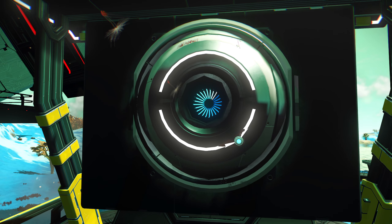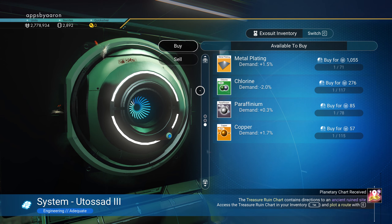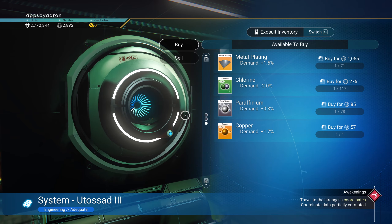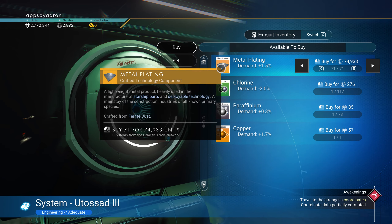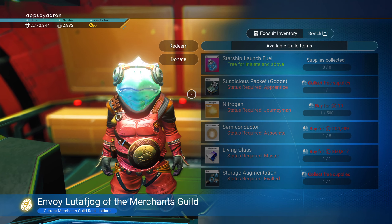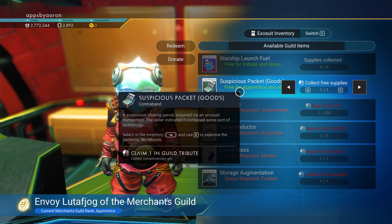There's a trade center if we need supplies like ferrite dust. We'll buy some copper. Notice you could buy metal plating — like I said before, you're going to use so much metal plating, you could buy all 71 of these and they will get used; that is not a waste of money. We got more launch fuel and let's donate three more salvaged data — now I'm an apprentice.